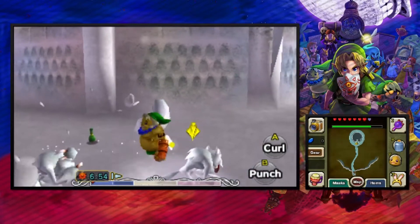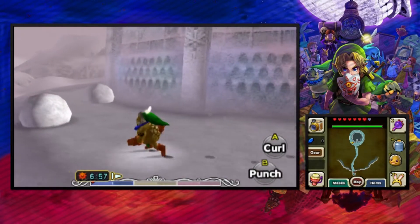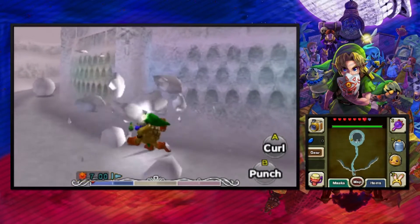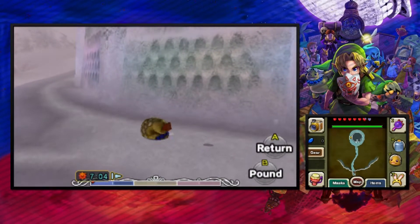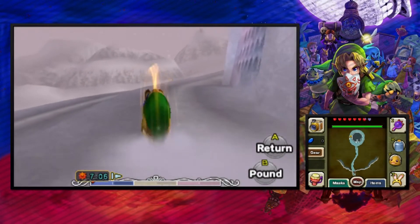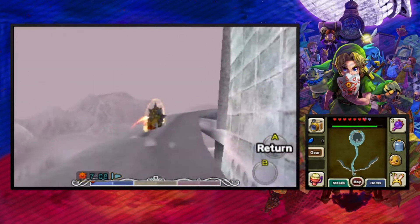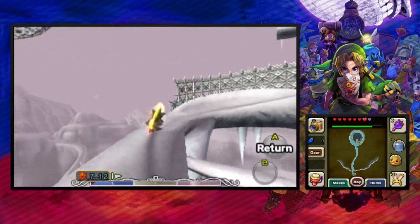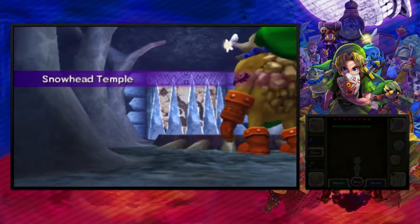I kind of want to get some arrows or bombs around here because I reset time and lost all my stuff. I didn't buy anything because I got no money — I spent it all on the bomb bag last episode. I'm just going to get my spikes and make my way up. Otherwise the snowballs will knock us down. Please, second us first go without falling. Yes, done it first go! Was not expecting that. But welcome to Snowhead Temple.